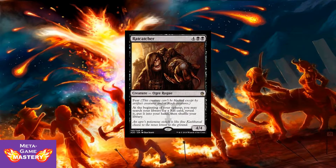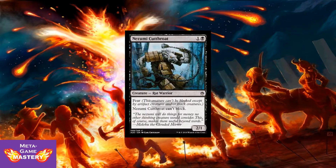Here we have Rat Catcher — 4 colorless, black, black for a 4/4 ogre rogue with fear. At the beginning of your upkeep, you may search your library for a rat card, reveal it, put it in your hand, then shuffle your library. Rat tribal will be a sub-theme in this limited format, including cards like Nezumi Cutthroat — 2 CMC, 1 colorless and a black for a 2/1 with fear that cannot block. A good efficiency card.